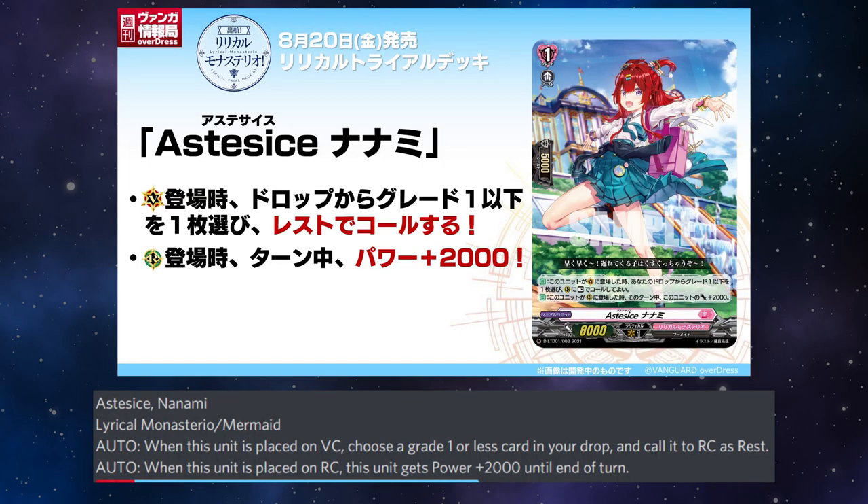As this says, Nanami: when this unit is placed on the vanguard circle, choose a grade 1 or less card from your drop and call it to the rearguard circle as rest. When this unit is placed on the rearguard circle, this unit gets plus 2k until the end of turn. Okay, so this is the mermaids — this is typical of them.